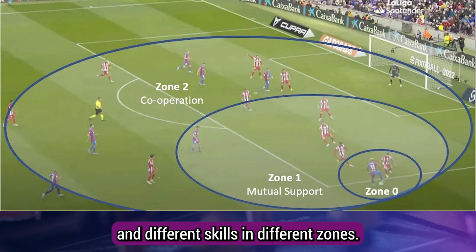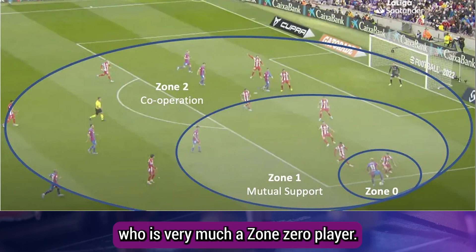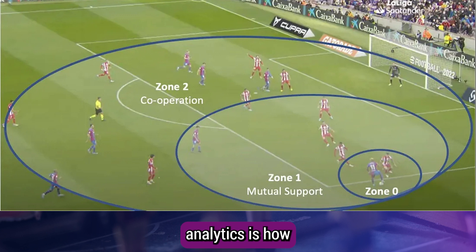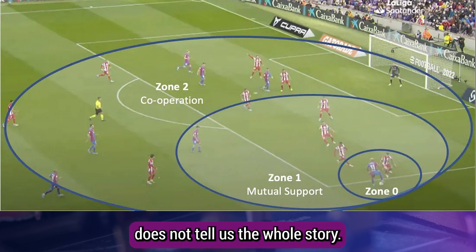Different players have different roles and different skills in different zones. In this example the focus is on Traoré, who is very much a zone zero player. He likes to have the ball and does exciting things with it — dribbling and beating players are his key skills. The question for football analytics is how we turn our understanding of what he does into numbers. Simply counting the number of dribbles he makes does not tell us the whole story.